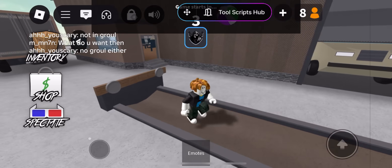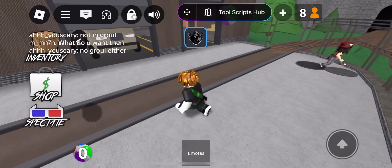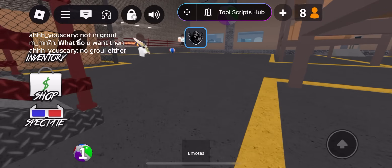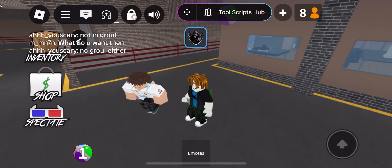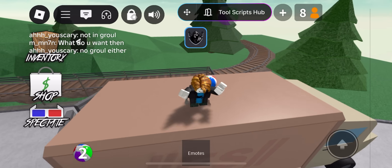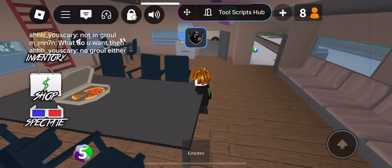If you've been trying to run Roblox scripts on your phone and you're sick of fake stuff that doesn't work, this video is what you need. Delta Executor mobile just dropped a fresh update for 2025 and it's running super clean on iOS and Android — no jailbreak, no root, no PC needed. I tested it myself.